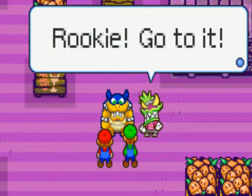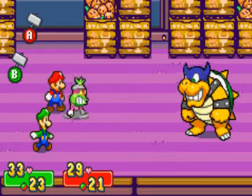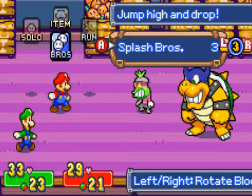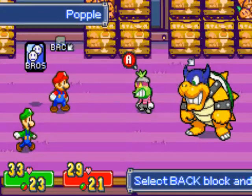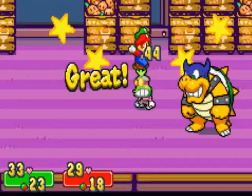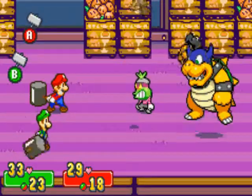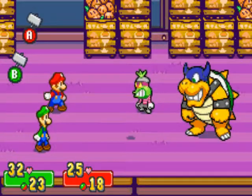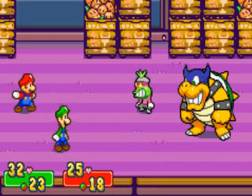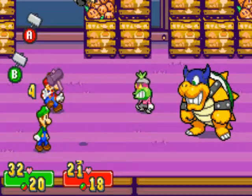We have a boss battle here. If you let Popple come at you, he'll just steal a mushroom, which is no big deal. You want to focus on Popple first because if you focus on Rookie he'll just run away, so to get more experience take out Popple first. Be careful though — he'll attack you. You just have to watch the shadows of his attack; other than that it's pretty simple. Just have good timing with your hammer counters.